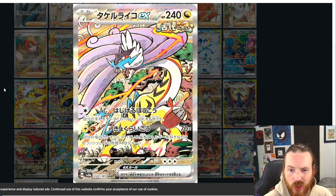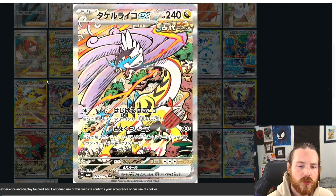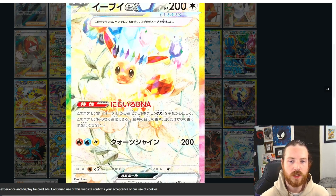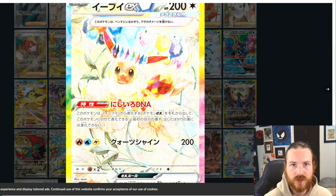Next up we got Raging Bolt EX — looking super, super cool. I just love this art, I love everything about this: the art, the design, just how it embodies the full image with the storm up here. You got the tree, like the huge bonsai in the background. Uninori went off on this piece. We got a little Eevee — of course you can't have this set without an Eevee EX, and here we are.